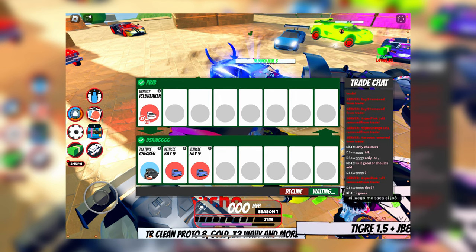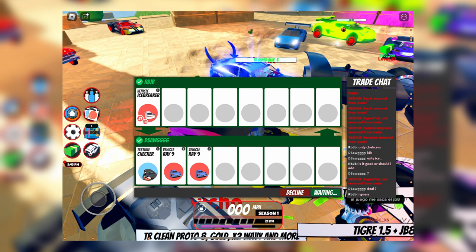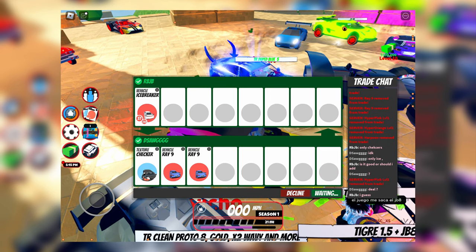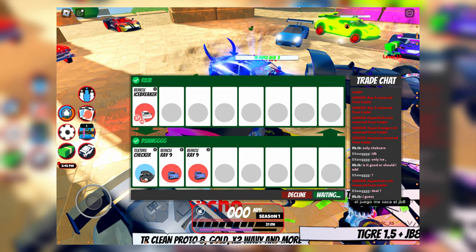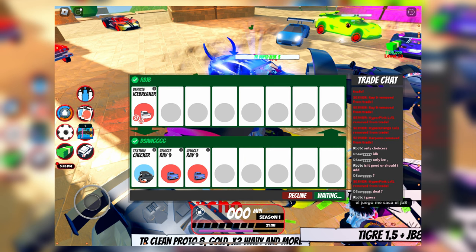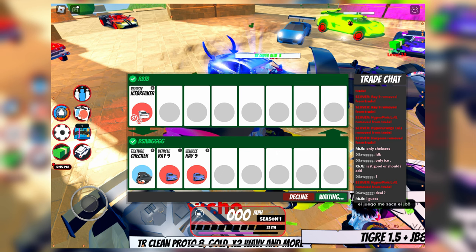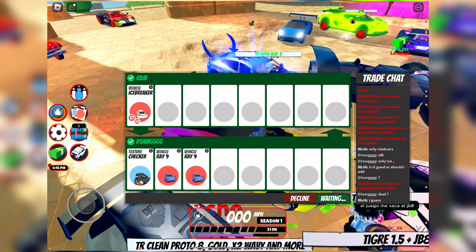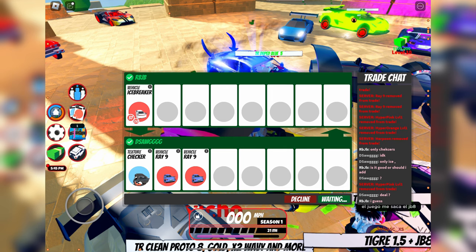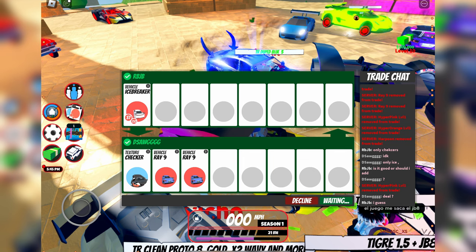In my opinion this is a W because the Icebreaker is going downhill — it's settled at about 30-ish million, and who knows it might go down even further — whereas the Checker Texture is 35 million. He also got the Ray 9 so he can use it for balancing his own trades in the future. Keep in mind not every single person is going to trade 35 million for a Checker Texture, but I still think it's a very good texture to hold.